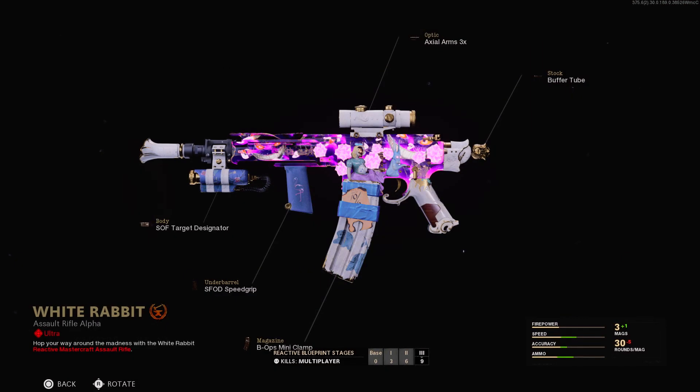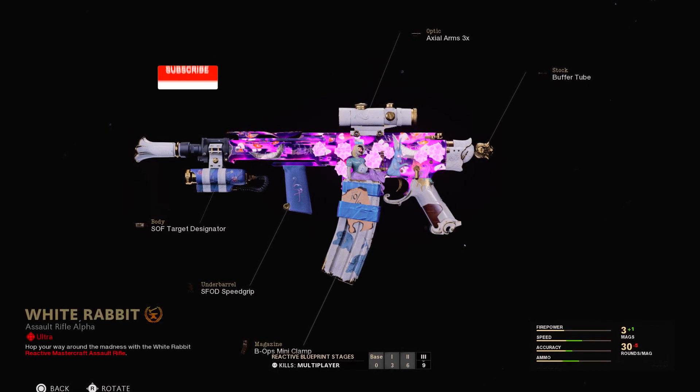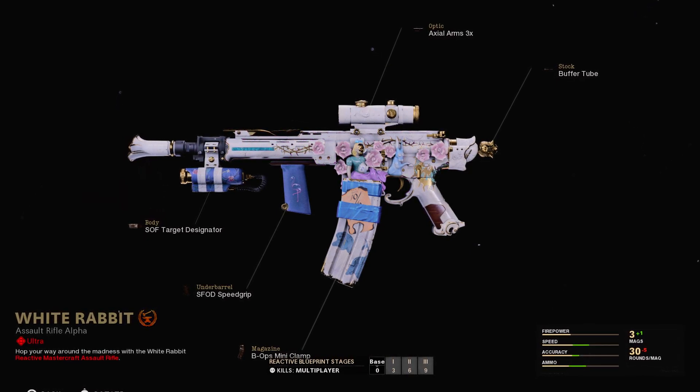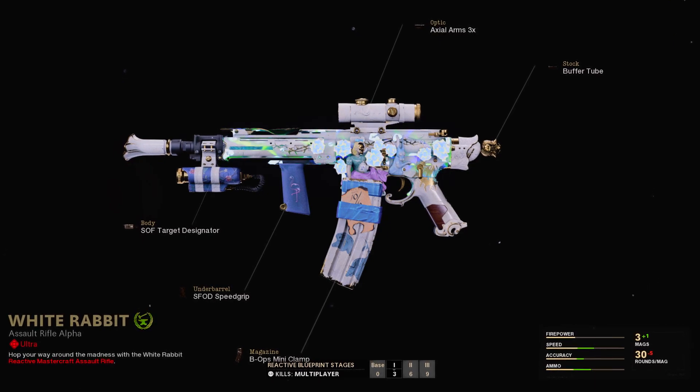Jumping straight into the new weapons, we have the White Rabbit here for the XM4, which is our new Mastercraft and Reactive weapon. It comes along with the Target Designator, the Bordiria, the 3x Optic, the Buffer Tube as the Stock with the Mini Clump as the Magazine, and also the Speed Grip.